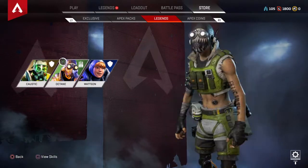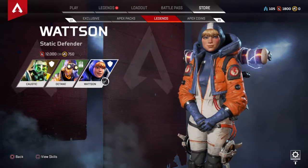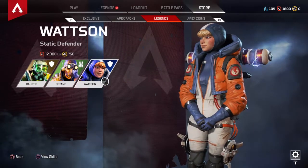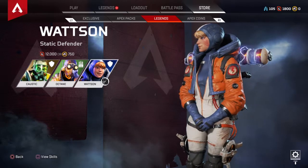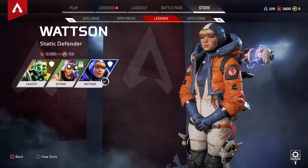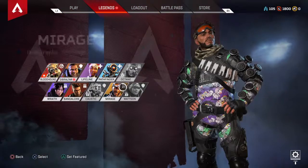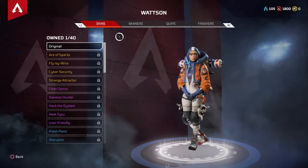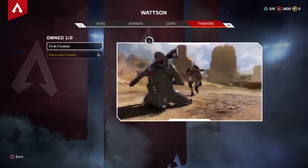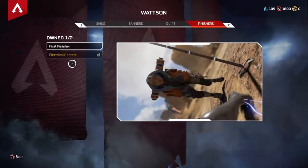If you want any of these characters, including Mirage, you will have to do the grinding for free if you want it for free, or you can just buy the easy way out if you have enough money. I'd also like to check out what Wattson has — her moves, her finishers, and all that. Just check out the good stuff.